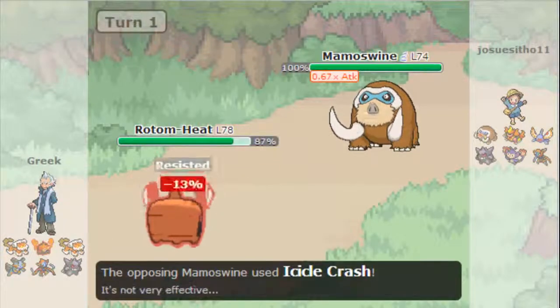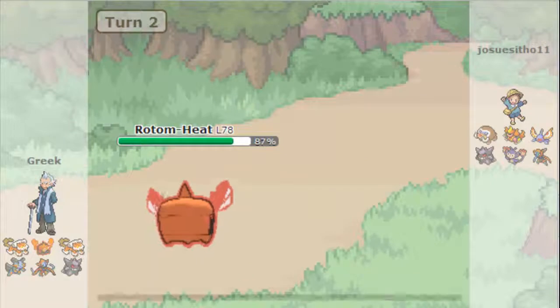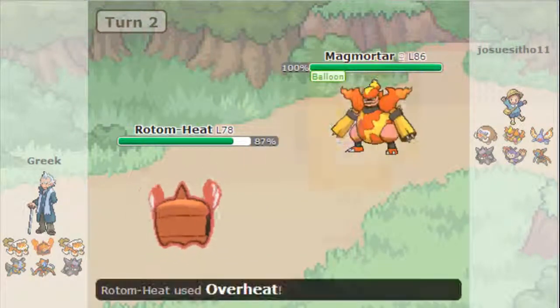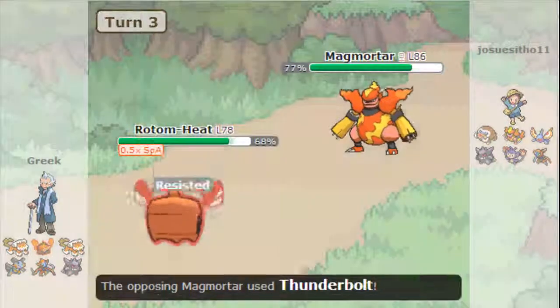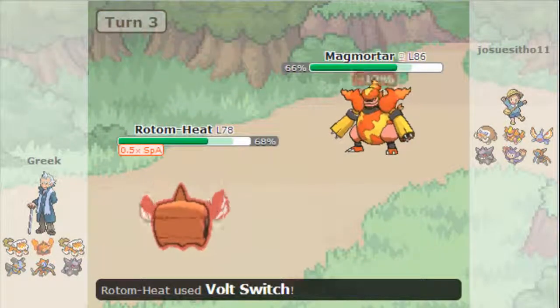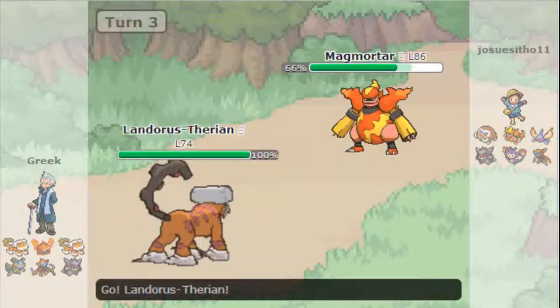I'm going to switch out into a Rotom-Heat, expecting some ice move. And he does go for the Icicle Crash, so he knows it's dangerous for him to be in there. So he switches out, and I go for my Overheat, which is actually really good for me against that Magmortar because he had that hot air balloon. I don't really know why he goes for the Thunderbolt here, but I'm just going to let it go and Volt Switch out, because my special attack is low.